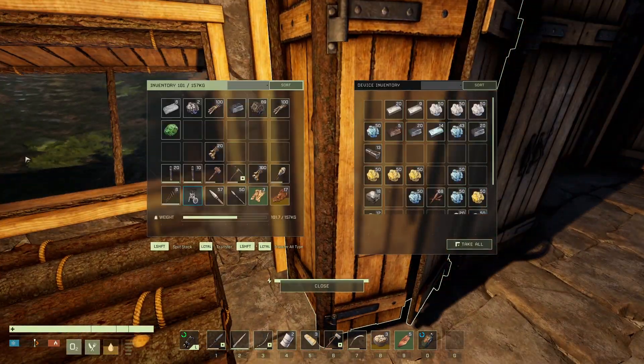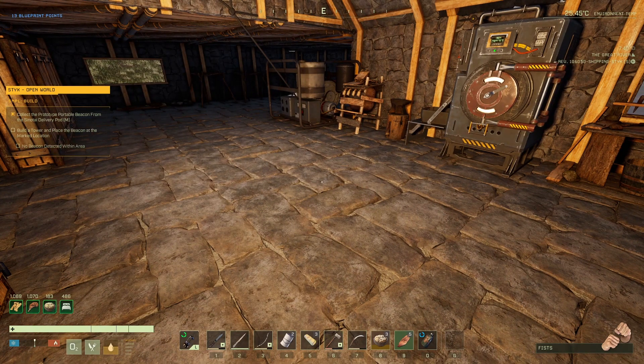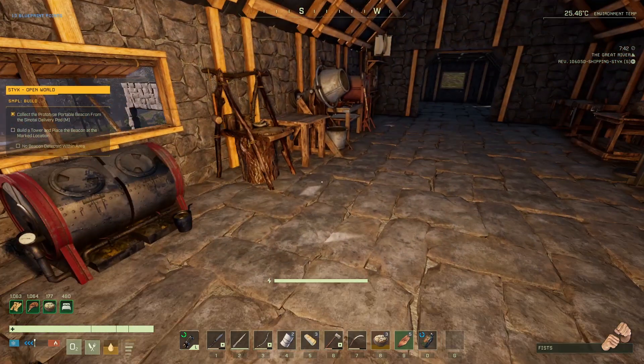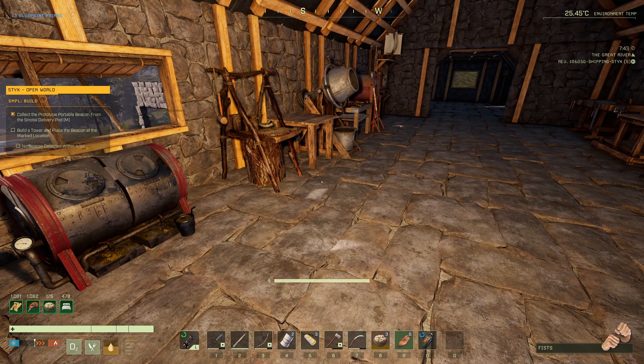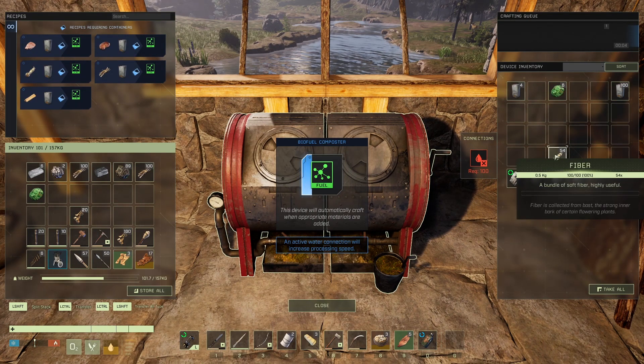I have a lot of coal, so I'm not sure what else I'd put it on. I don't need aluminum that badly right now, but I do need steel. Once I have auto miners on a coal deposit and an iron deposit, we'll basically have steel forever. I went ahead and made a few more biofuel cans but I'm running out of fiber.